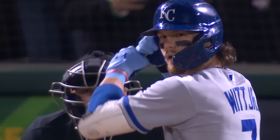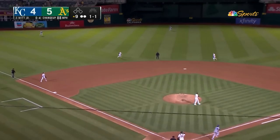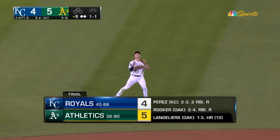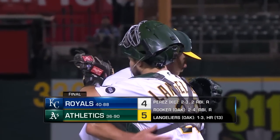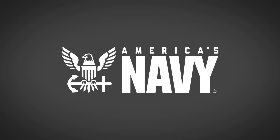Two away in the ninth, and here's Bobby Witt Jr. — Witt's 0 for four. Nick Allen waits, and he will squeeze it. The A's have won back-to-back games against the Royals. We'll see you next week.